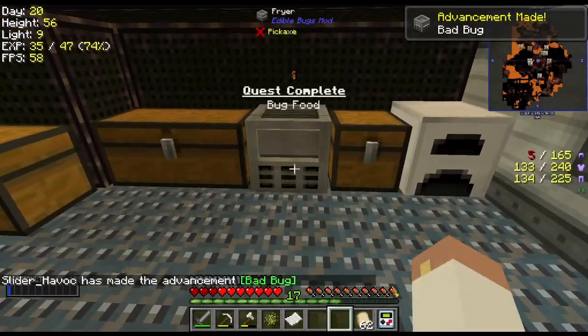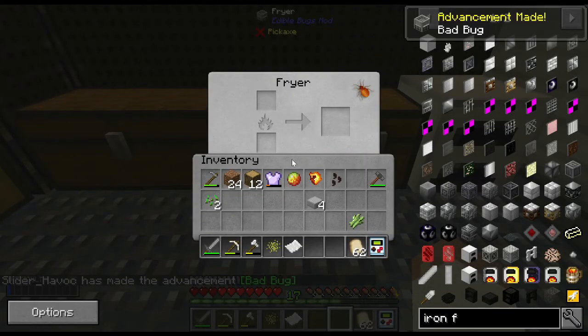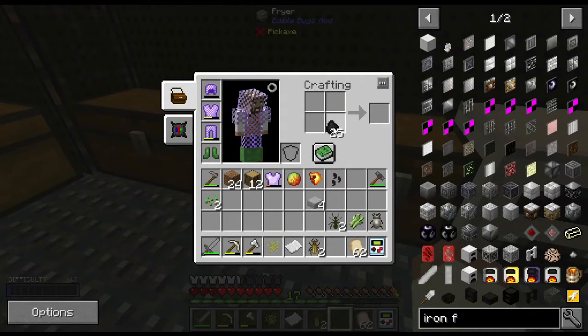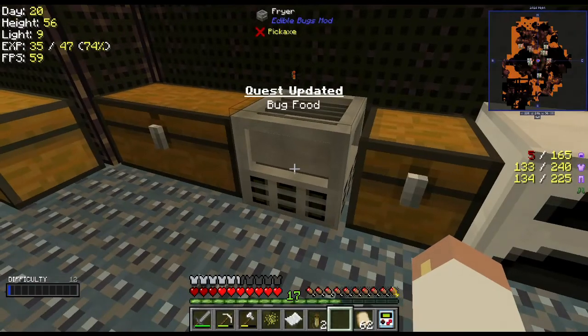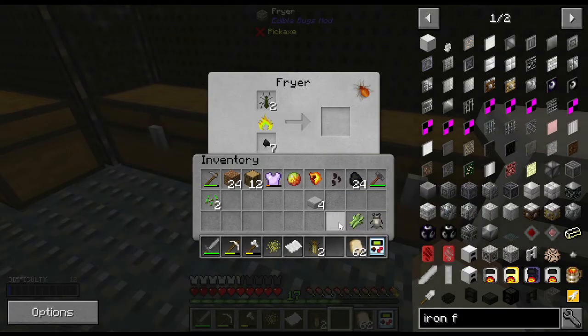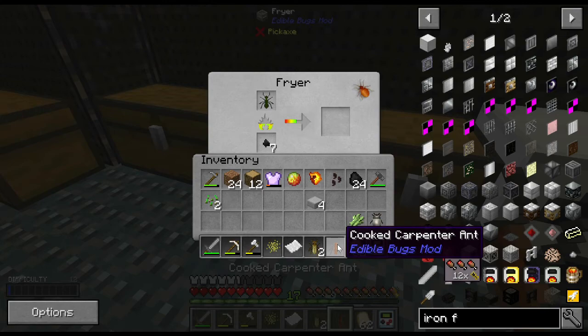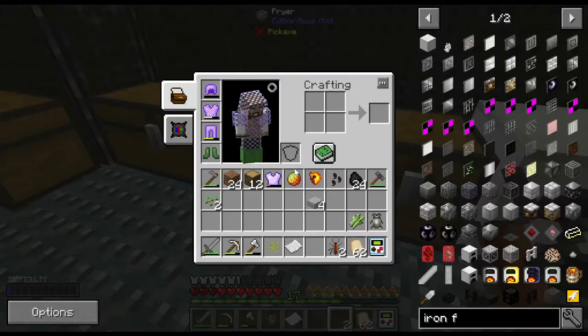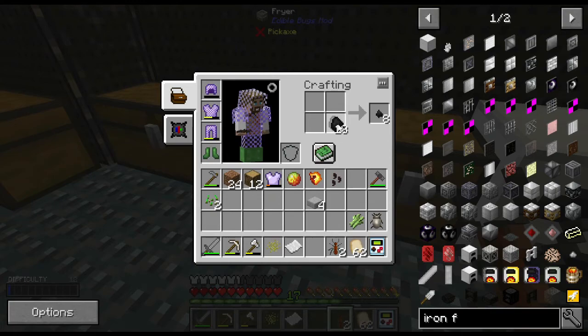I'll put this right over here. I need fuel — fortunately all my coal's right here. Let me see if tiny coal works in this. It does, and then we can fry them up. That's pretty cool — now we'll have some edible bugs, and it seems to be pretty quick. This is worth three full nuggets and 12 saturation — oh my goodness, I'm so happy right now!